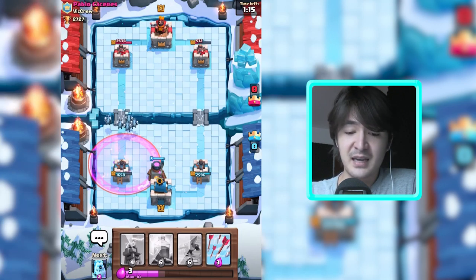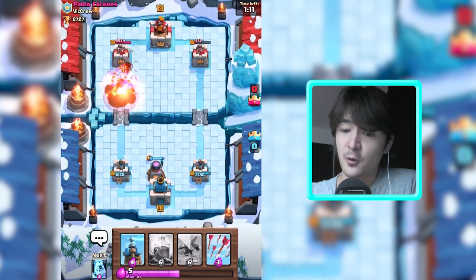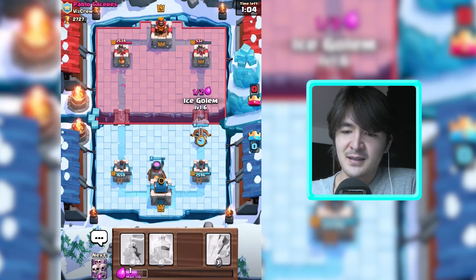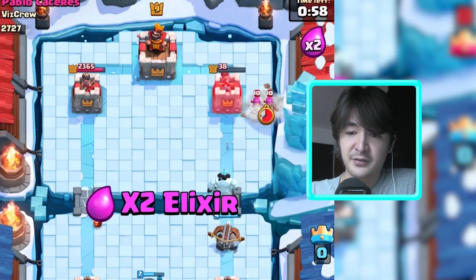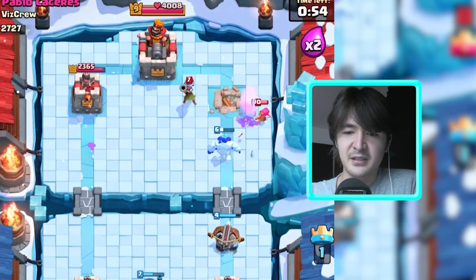Let's take these guys down with our minion horde since he had a lumberjack going in as well. He uses fireball again. This hammer blow from the hawk rider hurt a lot. Let's hopefully get an ice golem up in time — I bet he will try to take... maybe he won't do anything because yeah, this tower is gone and so are these archers and this musketeer.